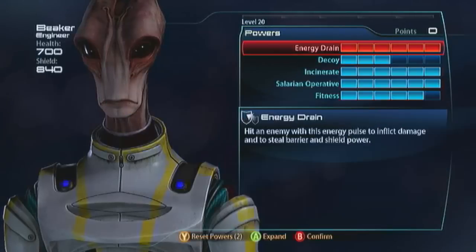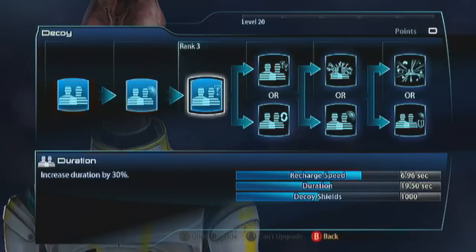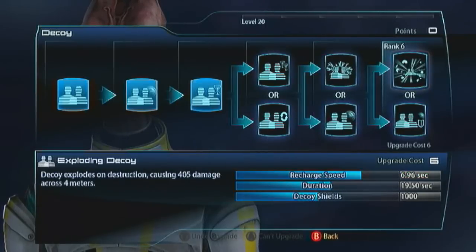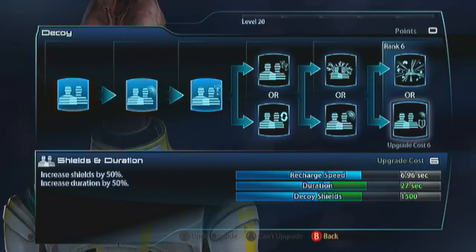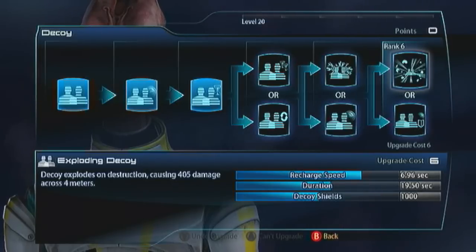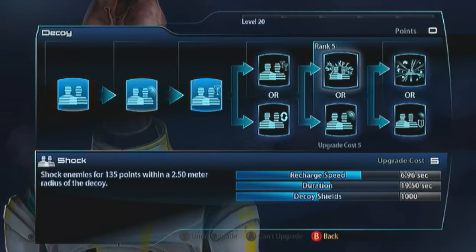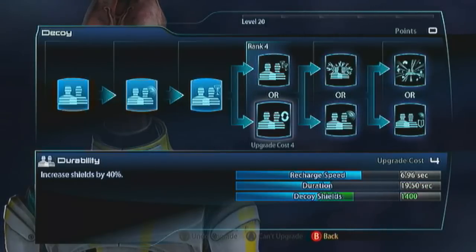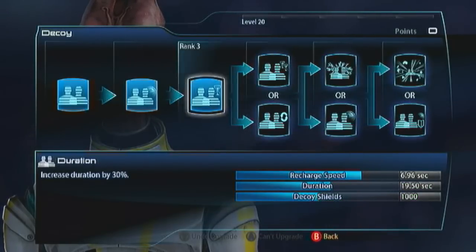For Decoy, I'm going to recommend you put three points into it. It's really not worth speccing into any of the evolutions. It does less damage than the drone and it can only be placed in front of you, so it's not really good for crowd control. And so many enemies just plain ignore it now. But even with the first three points in it, it does have a duration of 20 seconds and 1,000 shields. This is going to be fine for what we're going to be using it for, but I'll get into that in the gameplay.